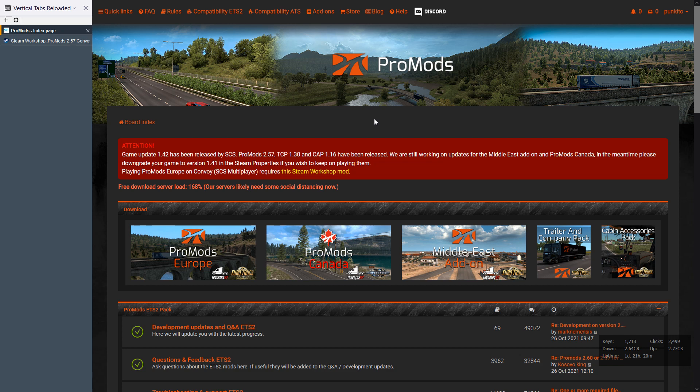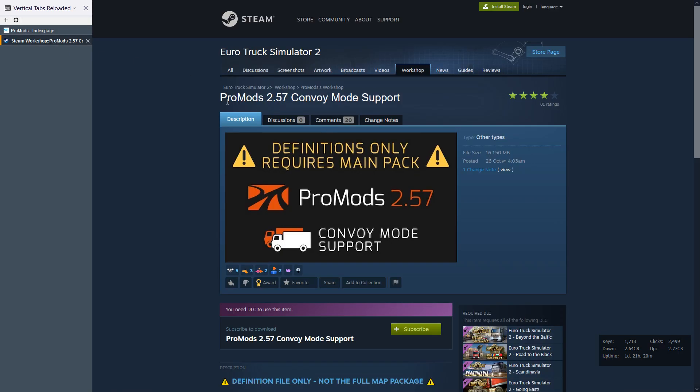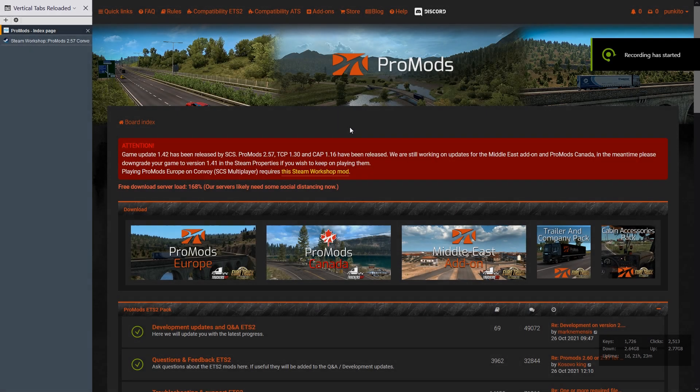First of all, note that this new version supports Convoy. But for playing on Convoy with Promotes, you need to download this mod, which is called Promotes 257. You need to download it from Steam Workshop. Let's start.